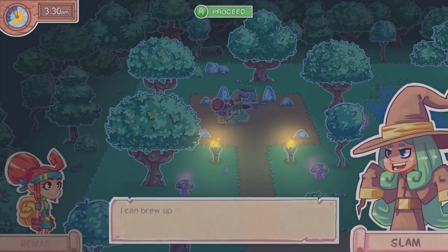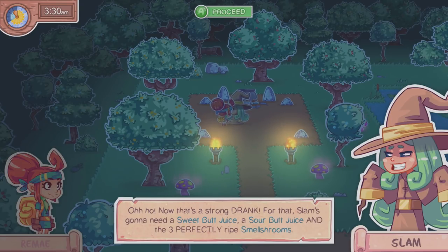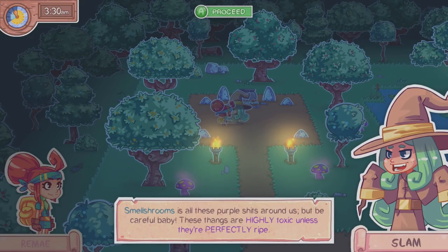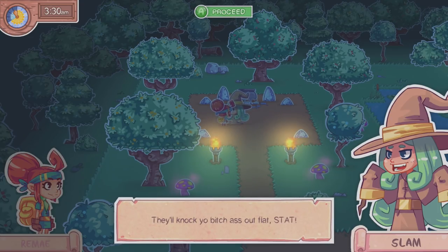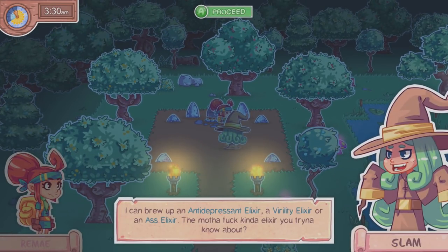Let's find out how to make the ass elixir just in case. 'Now that's a strong drink — for that Slam's gonna need a sweet butt juice, a sour butt juice, and three perfectly ripe smell shrooms.' So: ass elixir needs sweet butt juice, sour butt juice, and three perfectly ripe smell shrooms. Those smell shrooms are all the purple things around us, but be careful — they're highly toxic unless perfectly ripe.